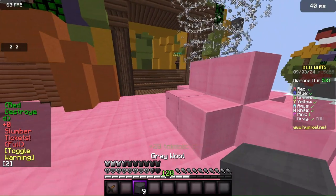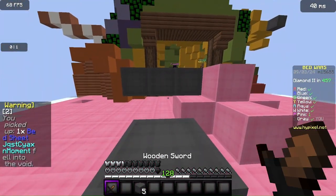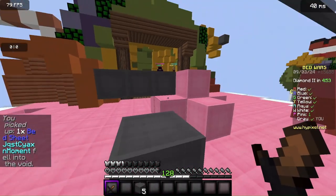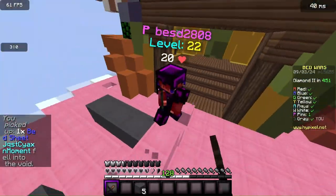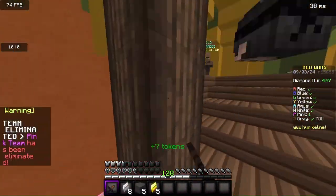After you break their bed, you want to wait for them. Sometimes I like to place wool so I can do a little trick where they try and run around and I hit them into the void. But if they don't fall for it, it's fine — you just jump down and try to kill them. If you don't get them the first time, that's fine, you can go back and try a second time.